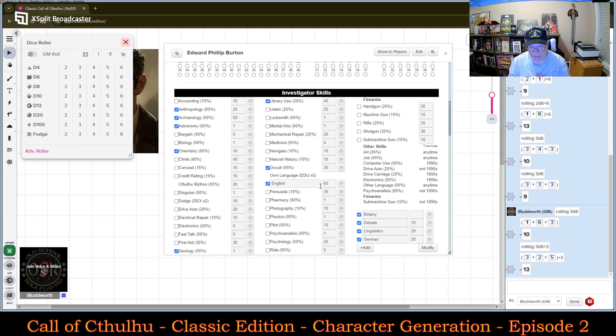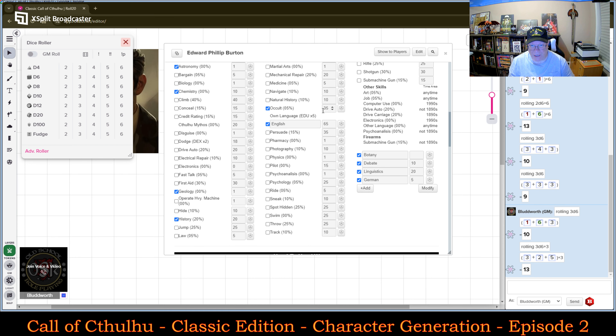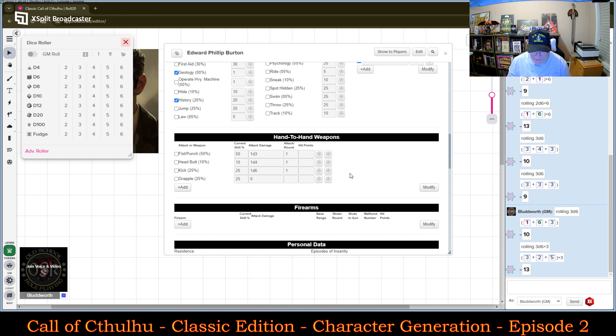I can take from his English language since that's a preset — I didn't actually put any extra points in there. I want that Library Use up there as well. Let's bring his German down to just 5 points, so he'll be very limited in that, and that way Occult can be his specialized area. That will give him his full 50 points in Occult.